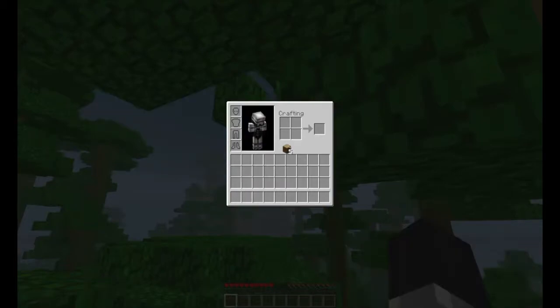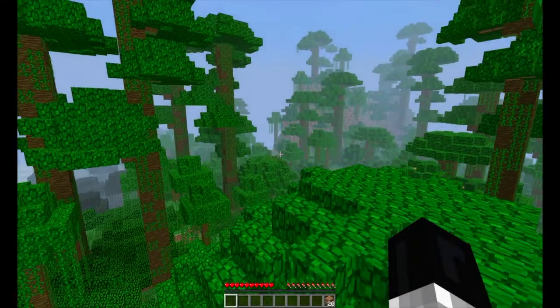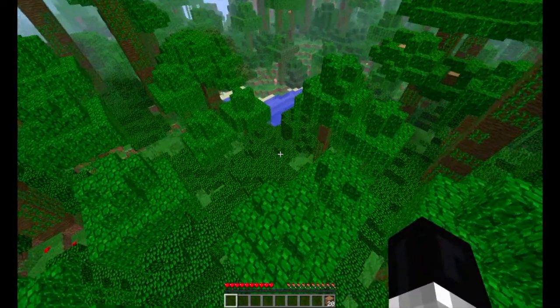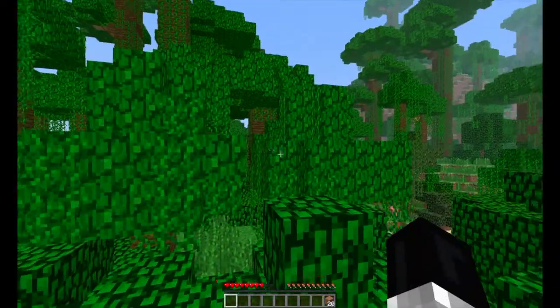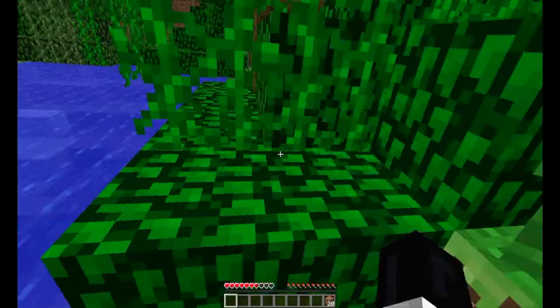I'm just going to grab five pieces of wood and try to speed up the process a little bit. Lag spikes all the way. As you can see, I spawned in a jungle biome. It's not on peaceful either — I just switched that. I switched my video settings so I shouldn't be this laggy. Maybe it's always like this and I just haven't known.